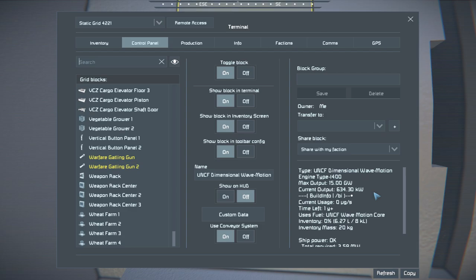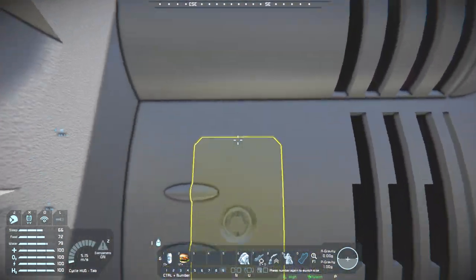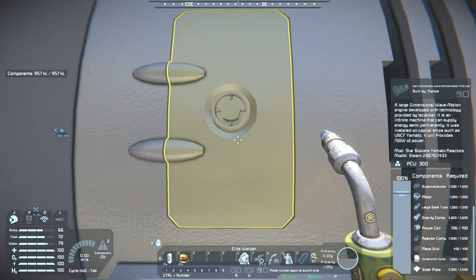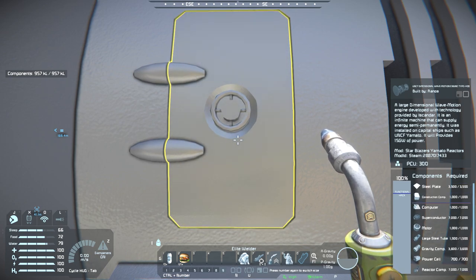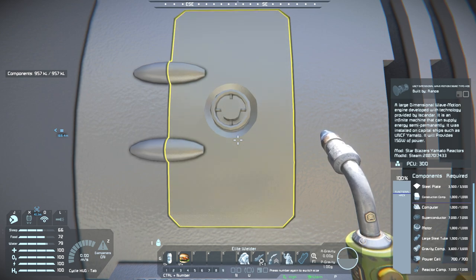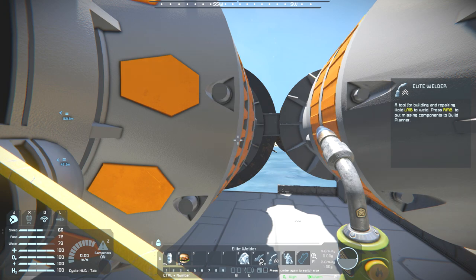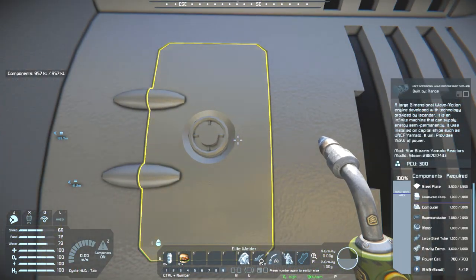One of these can power quite a few ships, especially if you use the remote power option. As for its build cost - this is gonna be a hell of a load: 7,000 steel plates, 2,000 construction components, 400 metal grids, 7,000 reactor components, 700 power cells, 3,600 gravity components, 1,500 large steel tubes, 1,000 motors, 7,000 superconductors, and 1,000 computers. Prepare to drain a lot of your resources into building one of these. Kind of worth it really - having just one giant reactor giving out so much power is worth spending so many resources on.